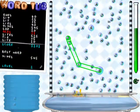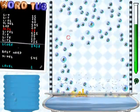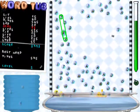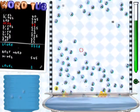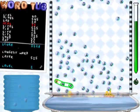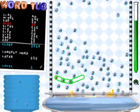Combining bubbles also creates a more satisfying pop. Try to create longer walls for higher scores, and also to fill up the tube on the right faster. Creating longer walls will increase your chances of getting a golden bubble, which is worth a lot of points.